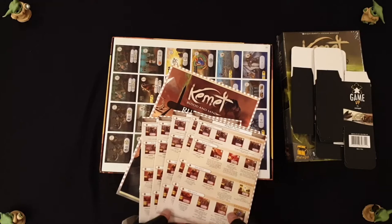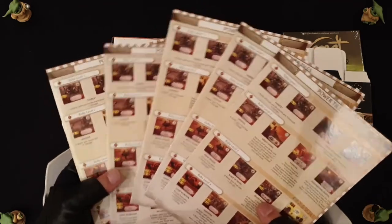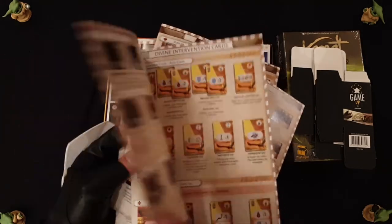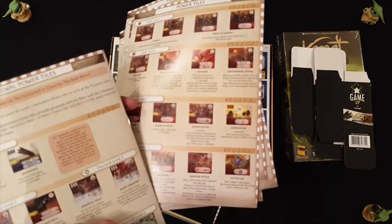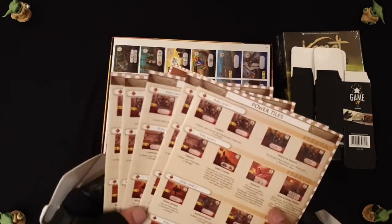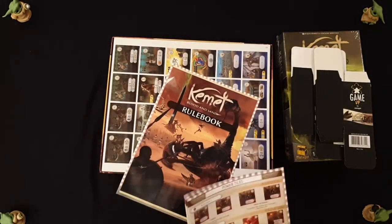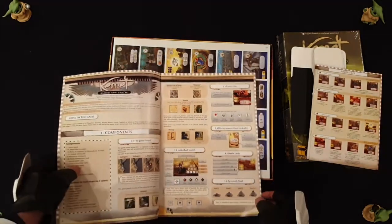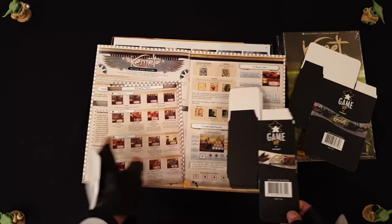One of the neat things they did was they made five player guides. I can't understate how important this is, because when we were playing the game at Dice and Fork, one of the problems we had was looking at all the powers, and someone had printed them out on a black-and-white A4 piece of paper. Having these is so much handier. In terms of Kickstarter and retail, this is a Kickstarter-exclusive component.